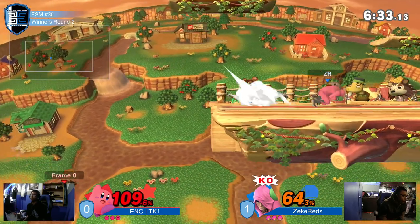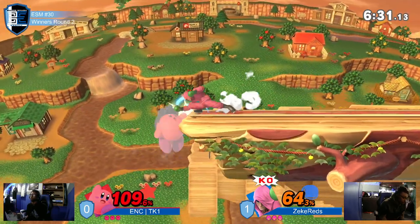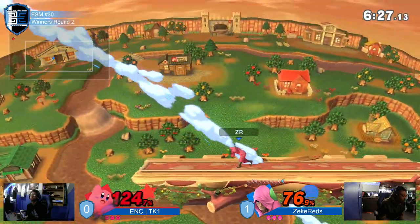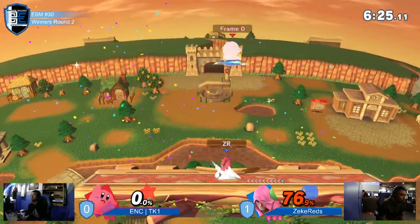And Zeke Red getting these down tilts that he loves so much. But then just shoots the swing, throwing a Rock at the corner. When you've got armor on your F smash sacks, I throw Rock too. And the pivot cancel F smash will take that stock very well.